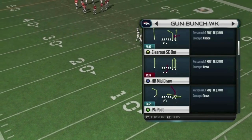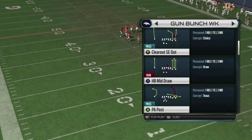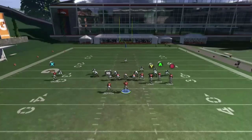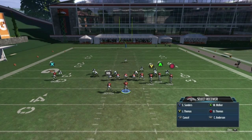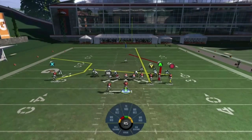This play is going to be great — a great zone killer and a great all-around money play. The only hot route you need to do is put Y on a streak. On Xbox, hit Y, Y, and flick the left thumbstick forward. On PlayStation, hit triangle, triangle, and the left thumbstick forward. That's the only adjustment you need to make. Pretty simple.